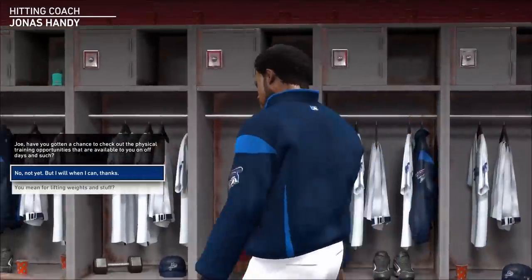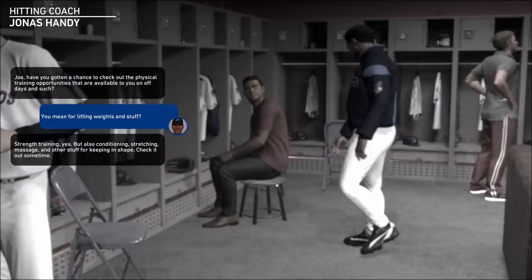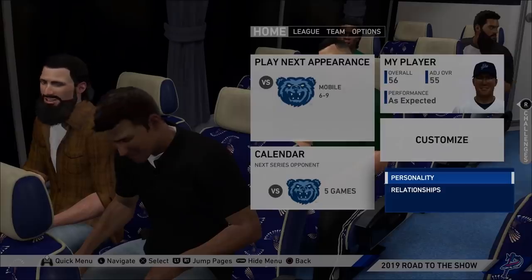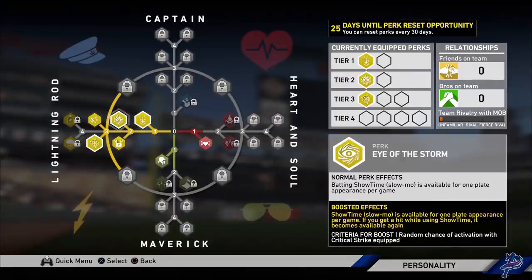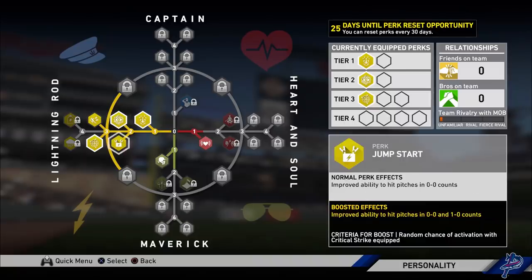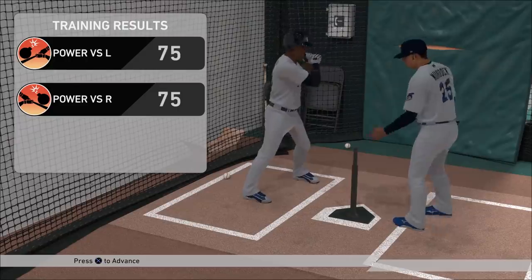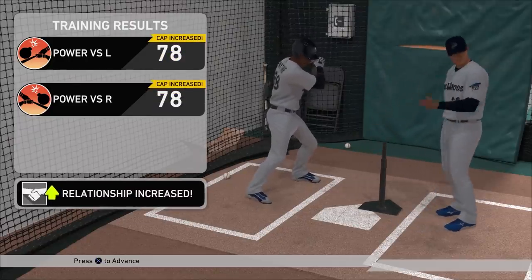Meanwhile, Road to The Show sees several new upgrades and continues to be the best way to play MLB The Show. It's slowly turning into a true RPG sports experience. Archetypes return along with a new personality system that intertwines with the existing dialogue choices, player relationships, and a perk system. While it verges on being needlessly complicated, personality does a nice job of connecting these various abstract aspects of a player's career.